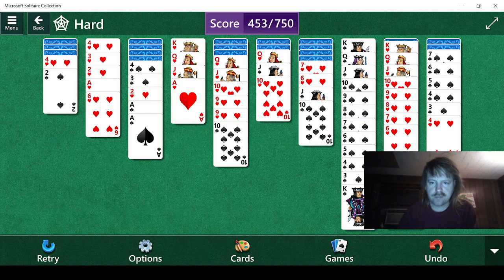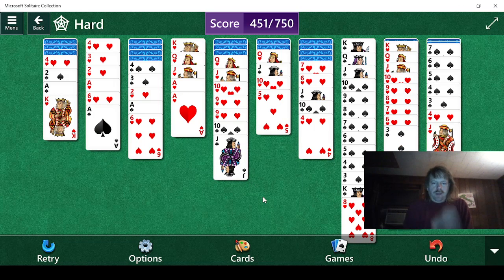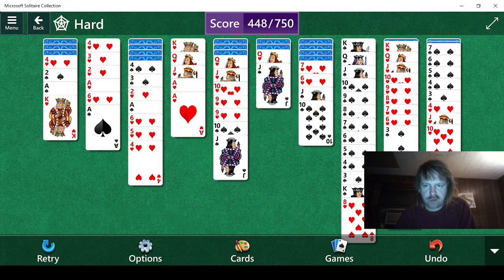I think we do this. They didn't give us any fives. Okay, if we give her this king... Oh great, that's not very good.